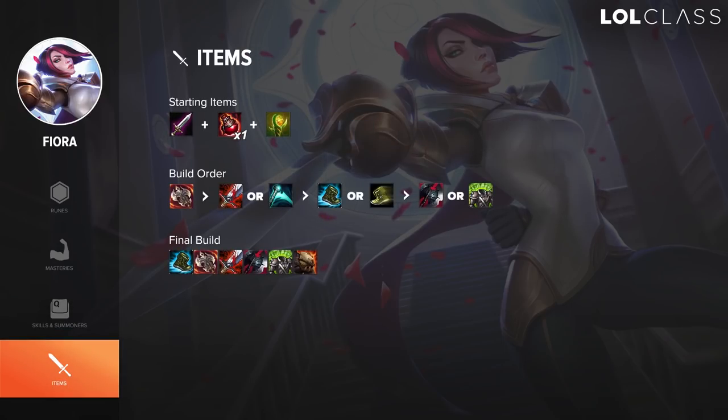For item build on Fiora there are two ways to go about it. For a split push build — the full lifesteal build — you start by building Hydra and then go into either Bloodthirster or Essence Reaver. I suggest Bloodthirster against squishier targets and Essence Reaver against tankier targets, because against tanks you begin to run out of mana and the CDR from Essence Reaver is valuable. After that you have the option of going Black Cleaver or Spirit Visage. Spirit Visage combined with two lifesteal items is extremely strong — if you get your ult proc off you're probably never going to die as long as there's no ignite on you.